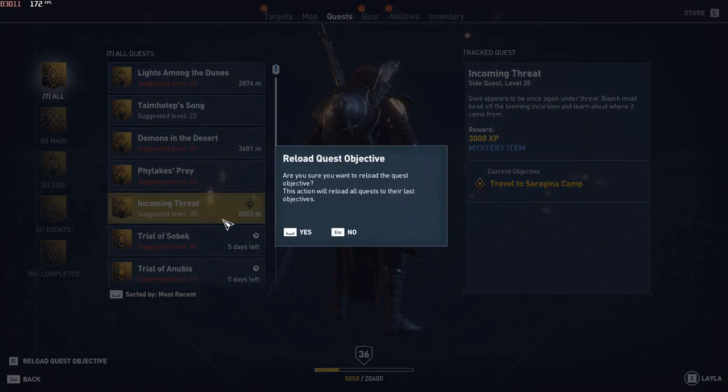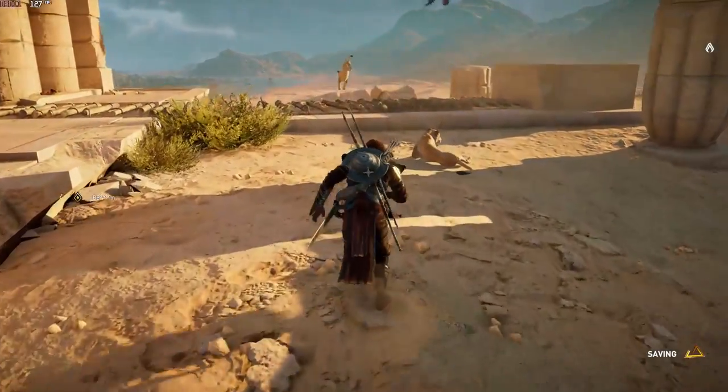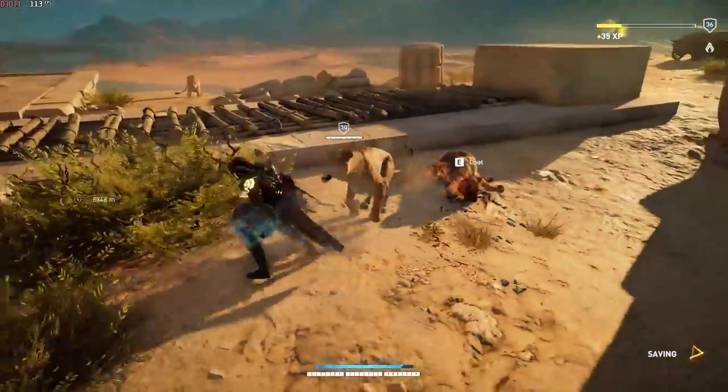Then just bring up your quest menu and press reload quest objective over your currently active quest. That is going to respawn you in the world and it will also respawn all the lions that you just killed. Kill them again, then reload once again. Just keep doing this — rinse and repeat.